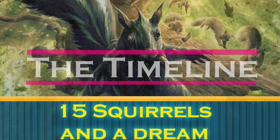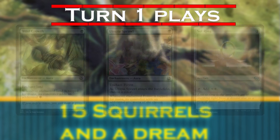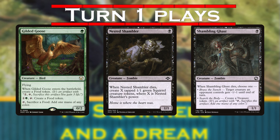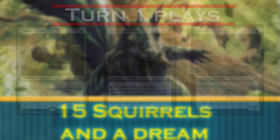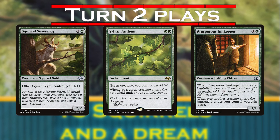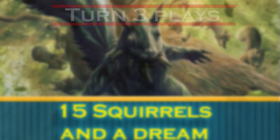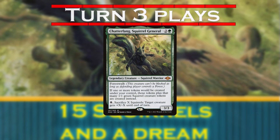So, what's our timeline? Turn 1, we'll play Wild Growth, Utopia Sprawl, or a Sol Ring to put some mana down. We can also play Gilded Goose, Nested Shambler, or Shambling Ghast to set up tokens for future turns. Turn 2, we have Galadriel's Greeters, Jadar, and Bitterblossom to push up tokens over the course of the game. We can also play Squirrel Sovereign, Sylvan Anthem, or Prosperous Innkeeper to give our tokens a boost later on. Turn 3, we'll play Chatterfang and begin our assault.